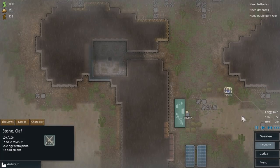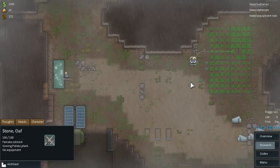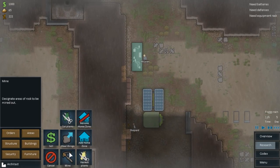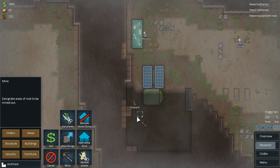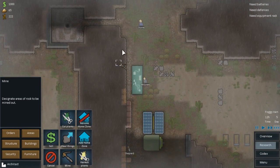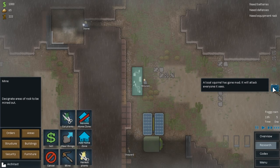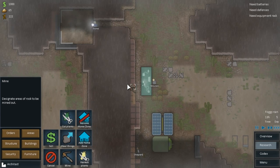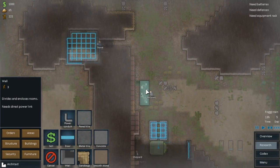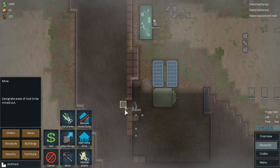Walls are three and power conduits are one but walls are a lot tougher as well. Now she's going to build the geothermal generator. You're sowing potatoes - okay, you can sow potatoes, we need the potatoes. We need to mine some more stuff down here. It takes a while to get set up annoyingly.